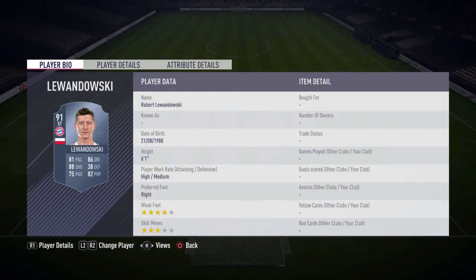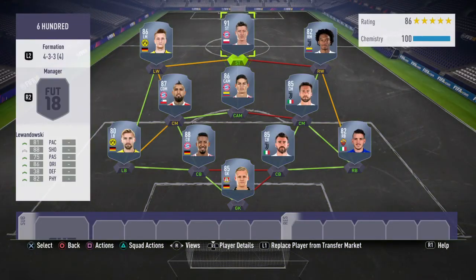The last player in this team is Lewandowski, he's 91 rated, he's got 81 pace, 88 shooting, 86 dribbling and 82 physicality, 6 foot 1, 4 star weak foot. He's the perfect striker, he's the best player in this team — his shooting and strength are amazing.